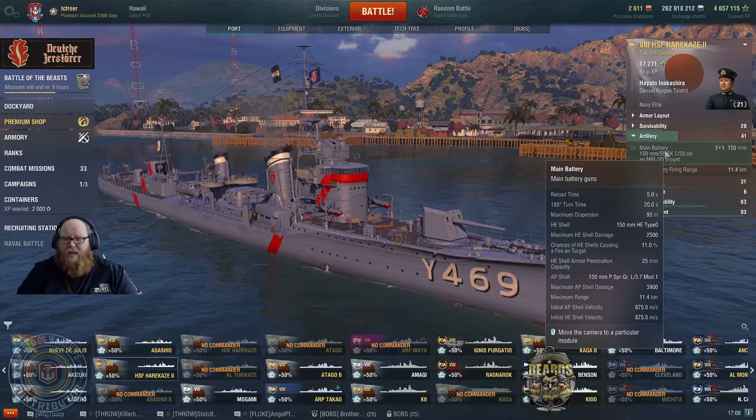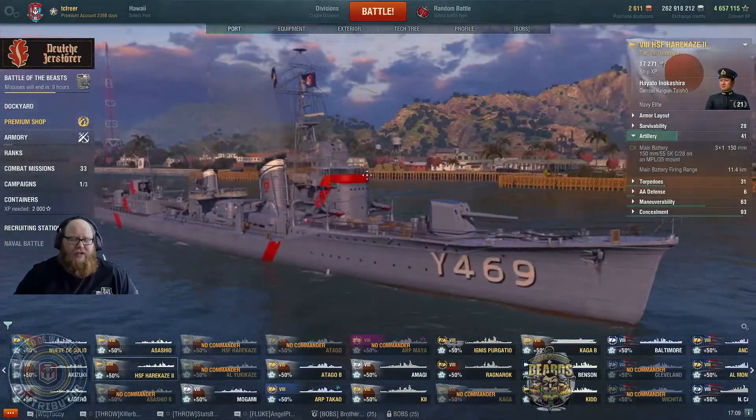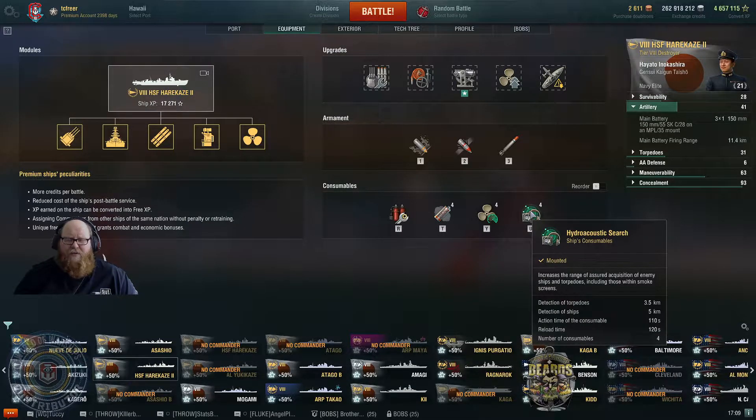They have quite a reasonable reload and they do turn her into a bit of a different ship. You can actually make the Harakaze into this, however this is just a fixed version — there are no hull upgrades or anything like that on this version. What makes her different to the Harakaze besides the lack of hull options is that she runs a five kilometer hydro with just under a two minute duration.